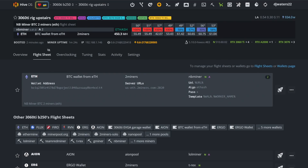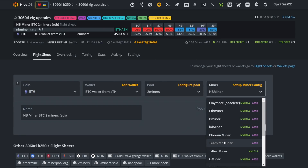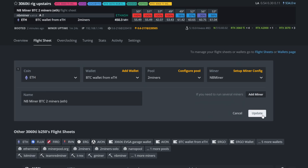The first thing you want to do is go over to your flight sheet — you can use the existing one you already have, that's fine. Click on edit, make sure your wallet and coin are set, you can still use your pool, but what you want to change here is NB Miner. Mine was T-Rex, so just click on NB Miner, then click on setup miner config.